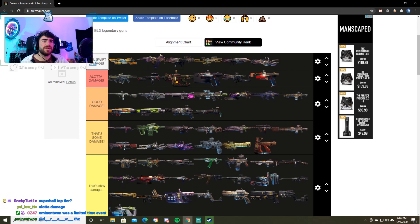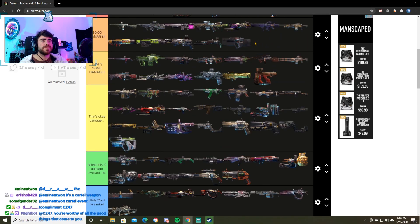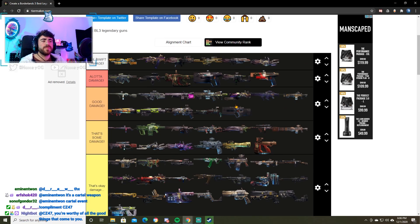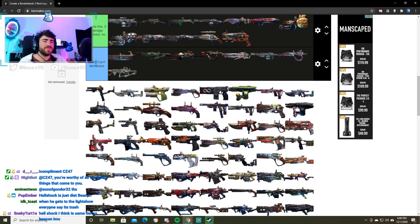Next up, we got the Hellshock. Hellshock is really good. If I put the Beacon here, I think the Hellshock is a direct step down, so we're going to put the Hellshock in good damage. It's a strong weapon. Amazing weapon to get when you're starting out to play, but compared to the Beacon, it's just not quite there yet. That's a Diet Beacon.